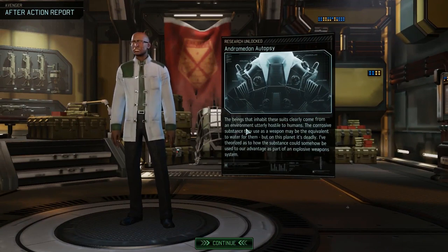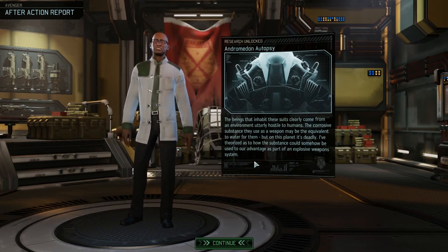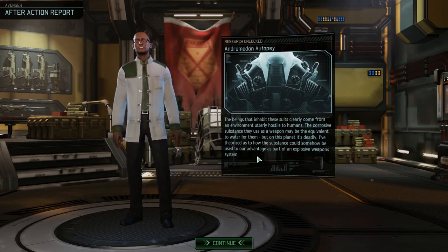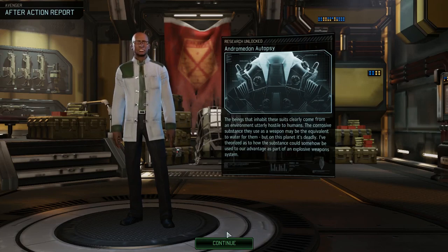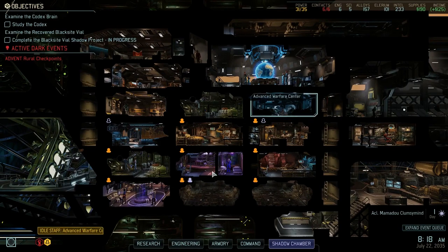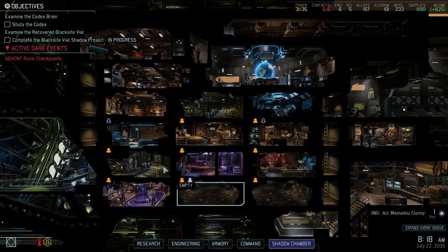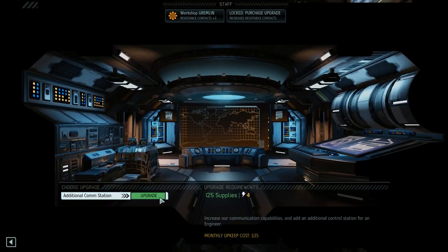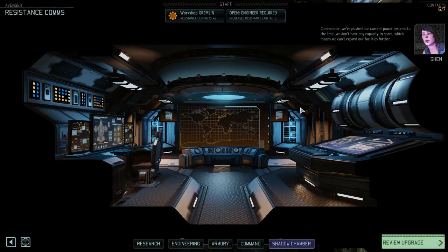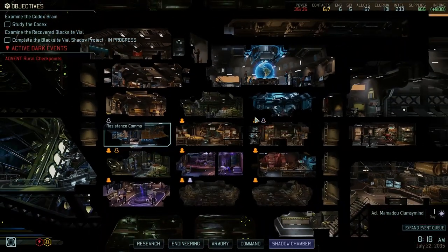Andromedon autopsies are now available. The beings that inhabit these suits clearly come from an environment utterly hostile to humans. The corrosive substance they use may be the equivalent of water to them, but on this planet it's deadly. We theorize this substance could somehow be used to advantage as part of our explosive weapons. We got 190 scrap and we don't have anybody injured right now. I should probably go ahead and upgrade the resistance comms because that's something I'm going to be doing anyway. We got a whole series of things we want to do here — resistance comms is step one.